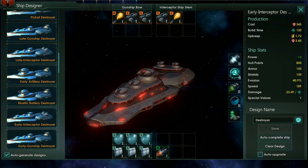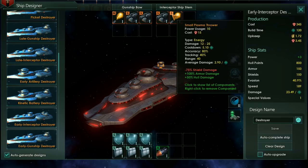Whilst lasers are great for the medium and final small slot with their bonus to armour damage, the real complementary weapon is the Plasma Thrower, which deals plus 100% damage to armour in addition to plus 50% damage to hull.